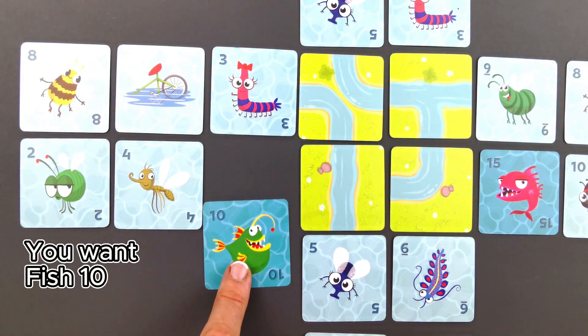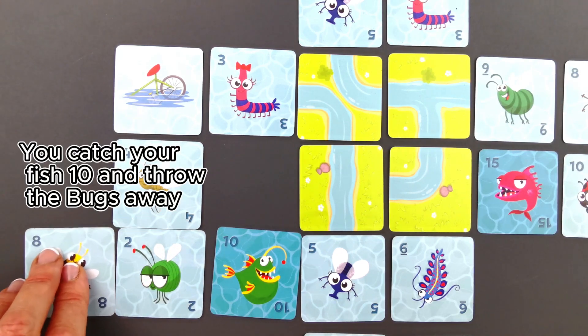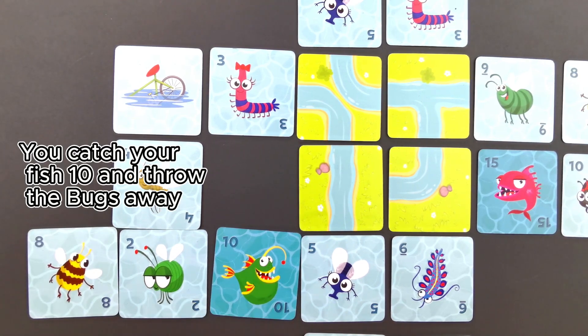You want fish 10. Two plus 8 equals 10. You catch your fish 10 and throw the bugs away.